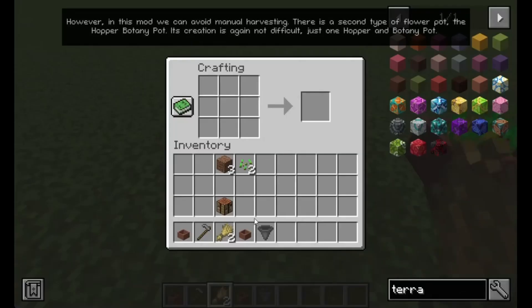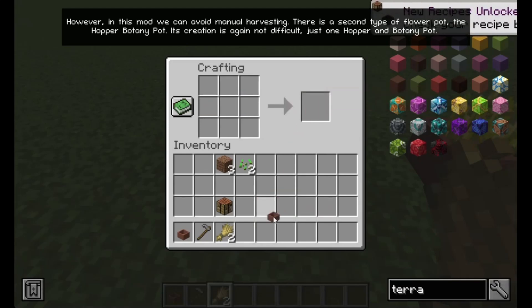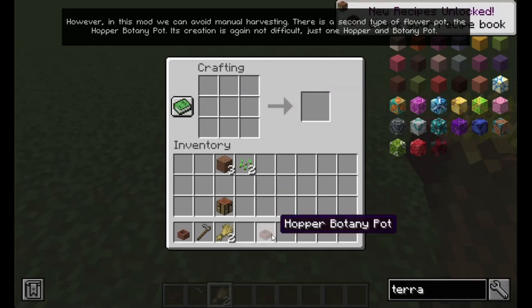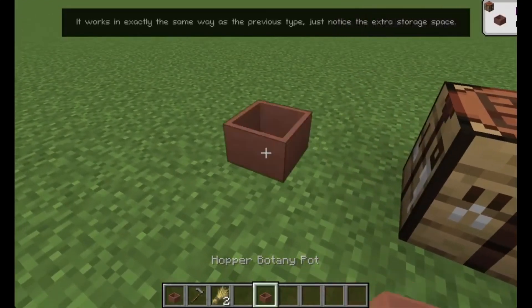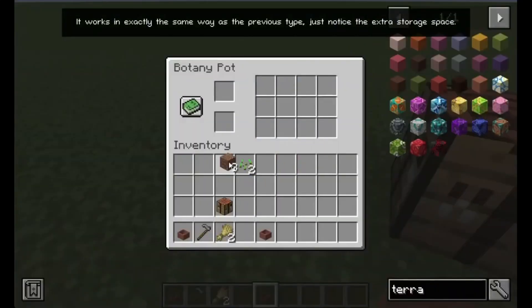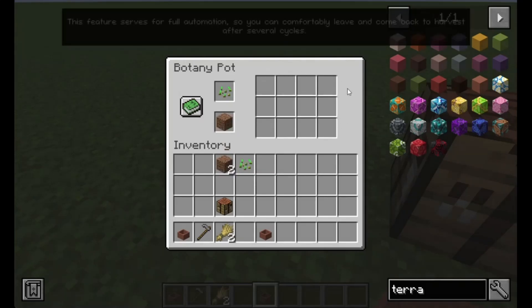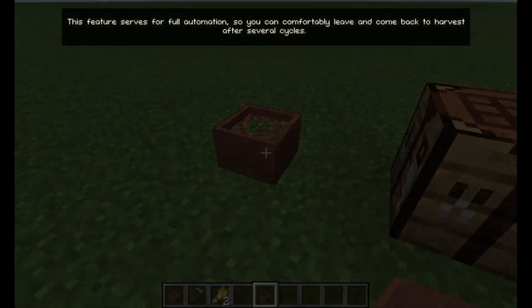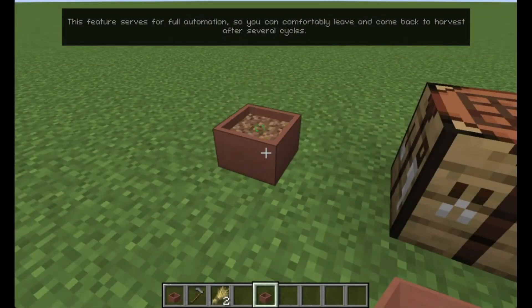However, in this mod we can avoid manual harvesting. There is a second type of flower pot — the hopper botany pot. Its creation is again not difficult, just one hopper and botany pot. It works in exactly the same way as the previous type, just notice the extra storage space. This feature serves for full automation, so you can comfortably leave and come back to harvest after several cycles.